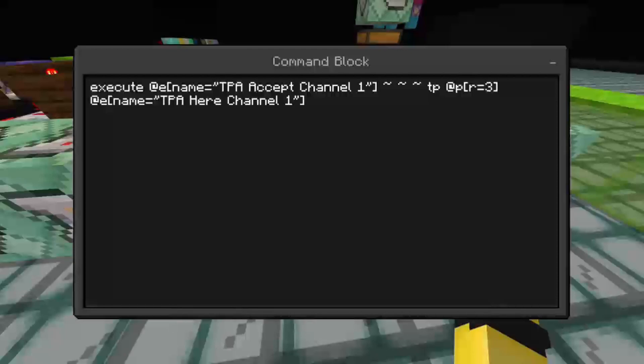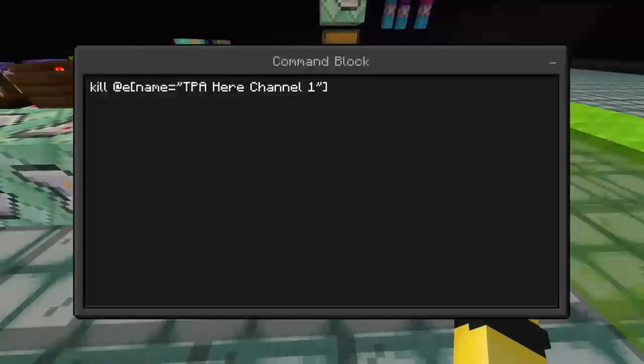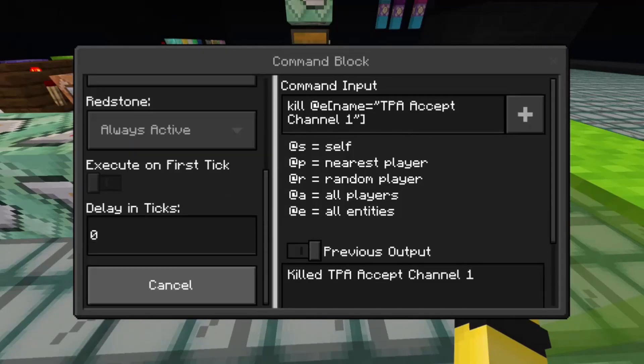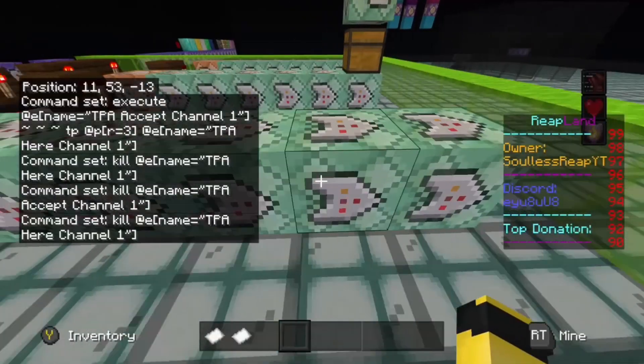Now in the next block we just kill the entities. We do: kill @e[name="tpa_here_channel_one"] — and in the following block: kill @e[name="tpa_accept_channel_one"]. All of the kill commands are on a zero tick delay, and the execute TP command is on the 30 tick delay.